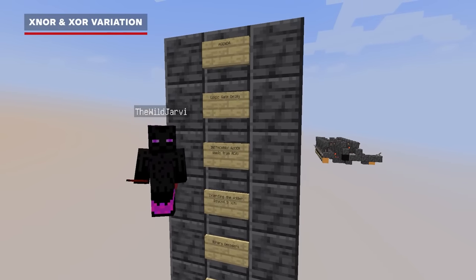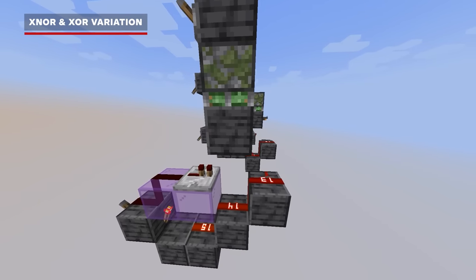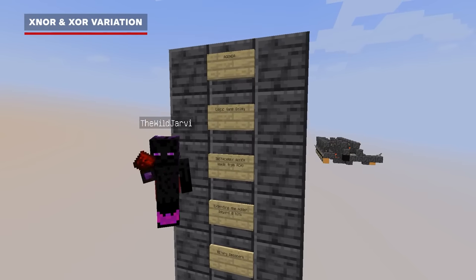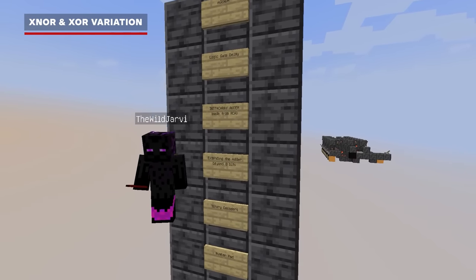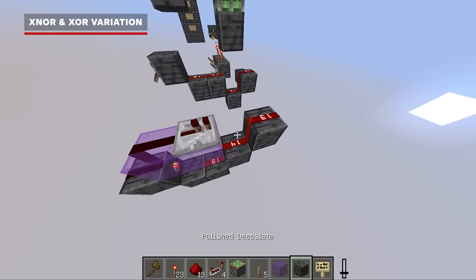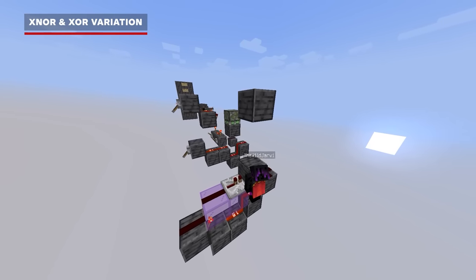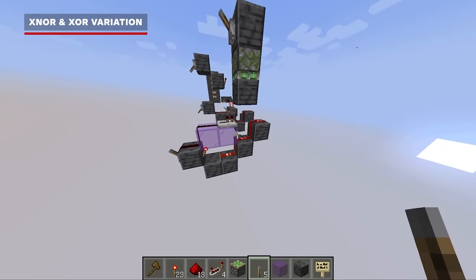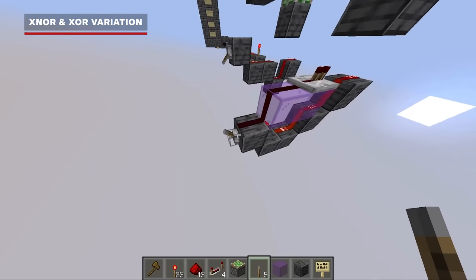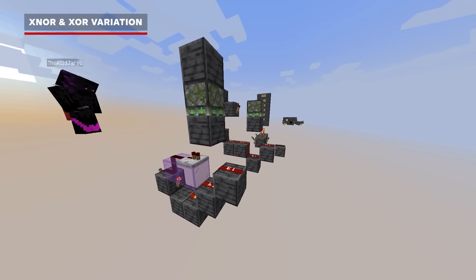Now before we move on to the adder tutorial, let's see how we can make a modified XNOR gate which uses a piston to switch between inverted and non-inverted inputs. This results in an XOR or an XNOR depending on the inversion of the inputs. We'll build something that looks like this, placing the inverter there so it doesn't affect the wire above it. We'll build up like this and add the same type of piston cutter from our AND gate earlier, then add our inputs for both. The output is true unless one or the other input is on, but not both. This is the XNOR build we'll be using for our instant carry adder.